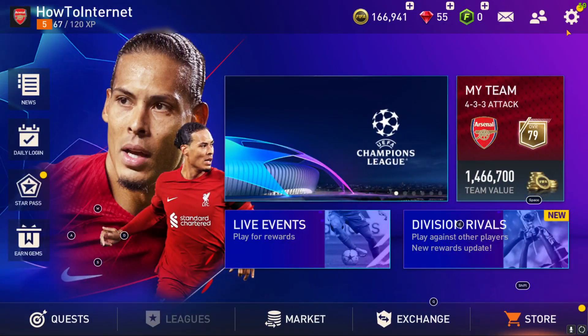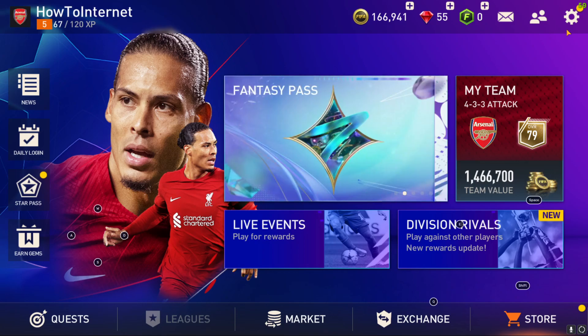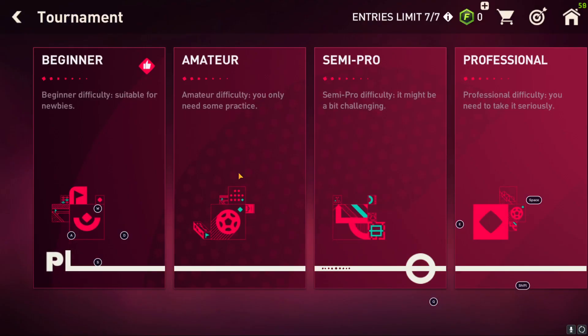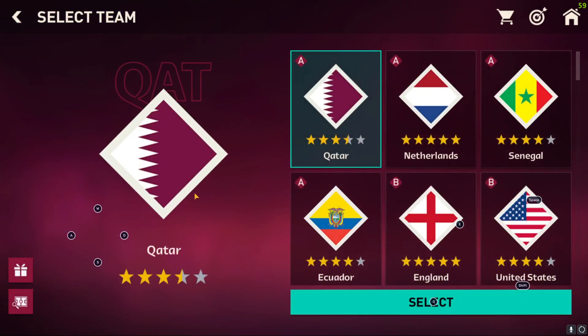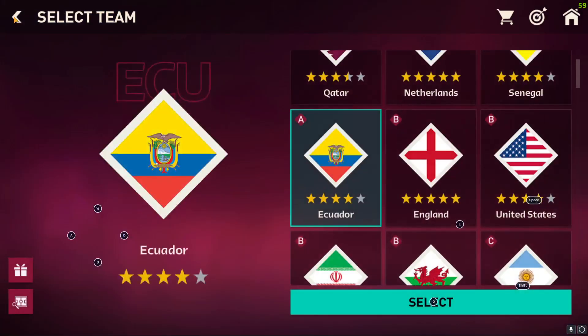Hello and welcome to this tutorial. In this tutorial I'm going to show you how you can get program credits in FIFA Mobile. Program credits were from the World Cup 2022 in Qatar, and in order to get program credits you have to start playing the World 2022 mode.